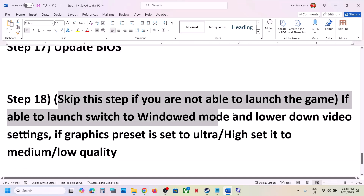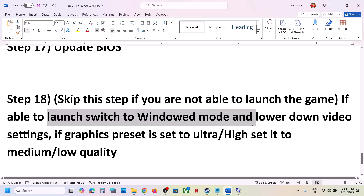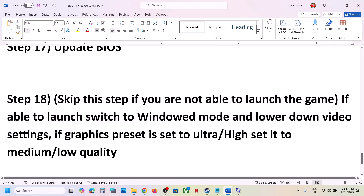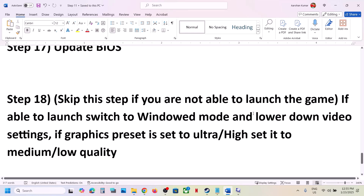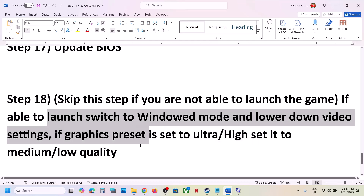You can skip this step if you're not able to launch the game at all. But if you can launch it, switch to windowed mode and lower the resolution. If everything is set to 4K, try 1920×1080 or even lower. Lower your video settings and check.